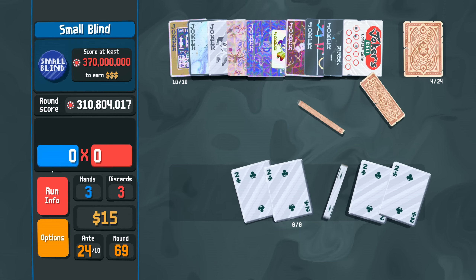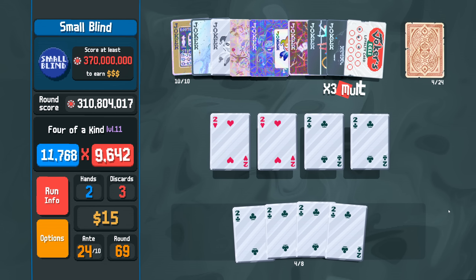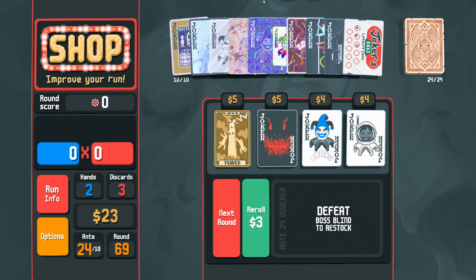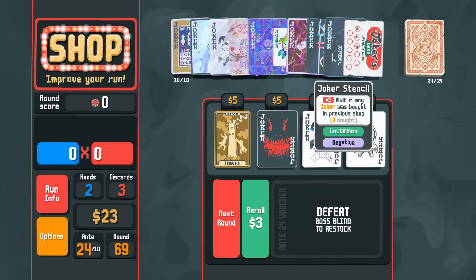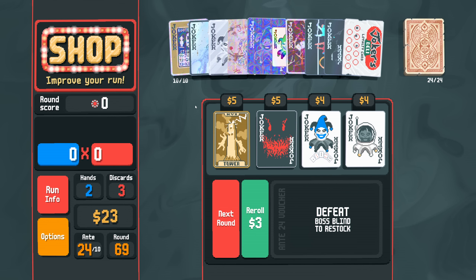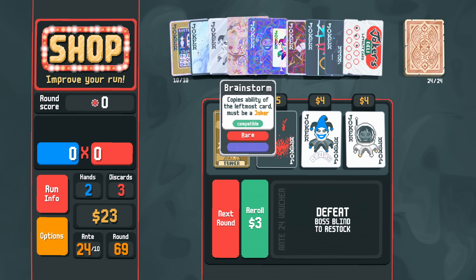We play six hands — that's five — and then one where the Loyalty Card pops, and then we just do that as a routine. Unless of course we succeed too fast. I also wonder: should Blueprint still be copying Wee Joker or something else? I guess Wee Joker because it's massive. It can't be a negative joker that we get rid of — that would be a waste.